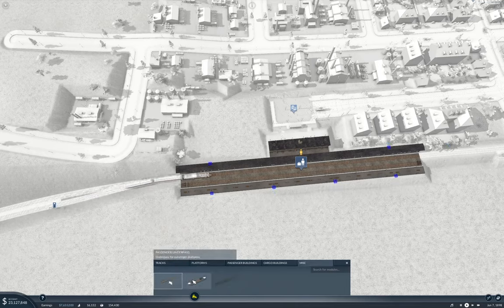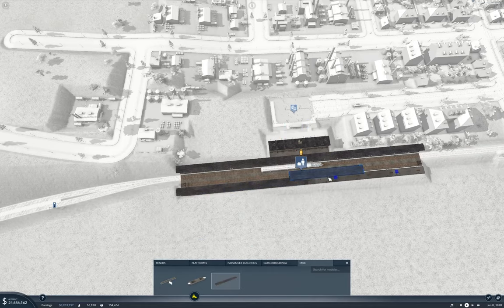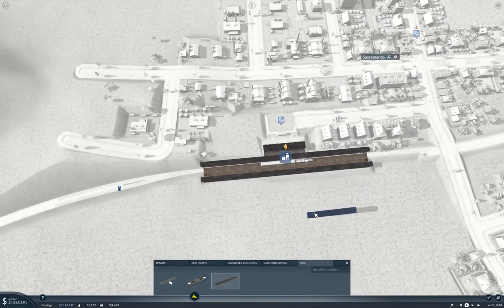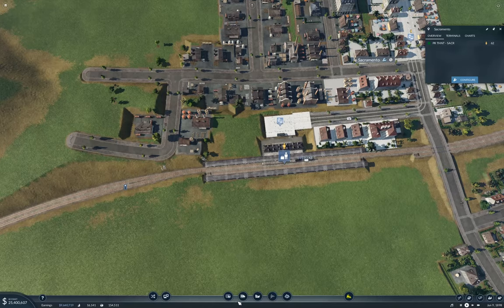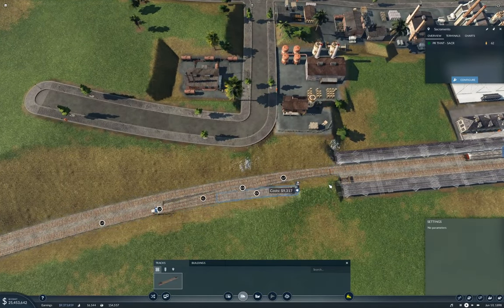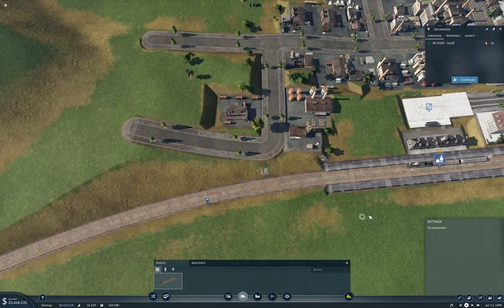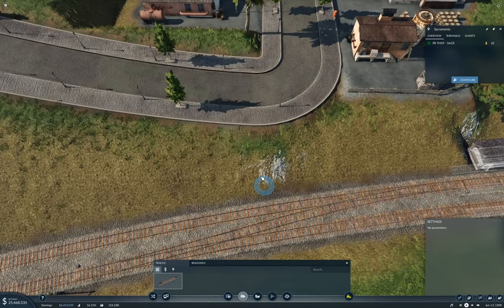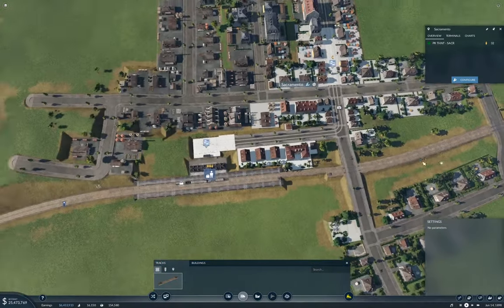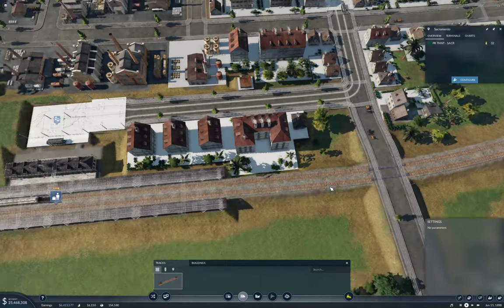Oh yes, I need one of these. Let's put the roof on as well. Good. Now to make this work, we have to connect the platform up. I think that got it right. And we also need to connect up the track that we're just building.